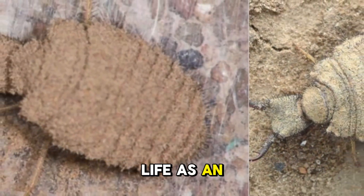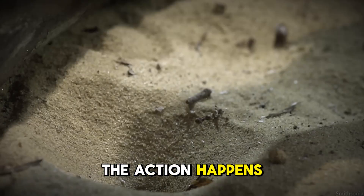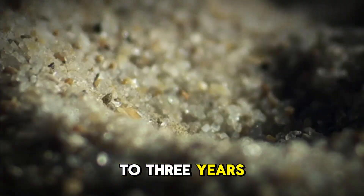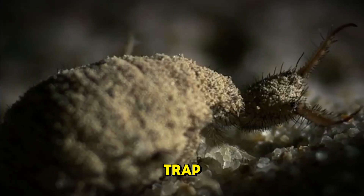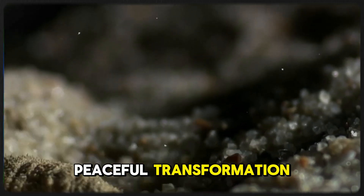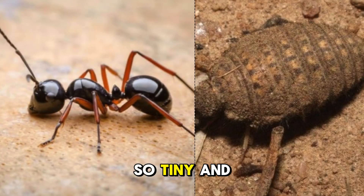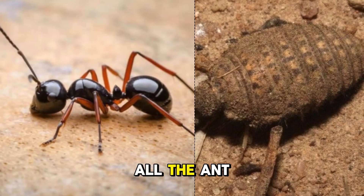The antlion starts life as an egg. When it hatches, it's already a hunter. But this stage — the larva — is where all the action happens. It doesn't grow much. It doesn't explore. It just eats and waits. This hunting phase can last up to three years — three years of sitting still, buried in sand, ambushing anything that slips into its trap. Only when it's full and ready does it spin a cocoon, transform, and emerge with wings as an adult. But before that peaceful transformation, it's all about survival. How does something so tiny and so slow outsmart one of the fastest, strongest insects of all — the ant?